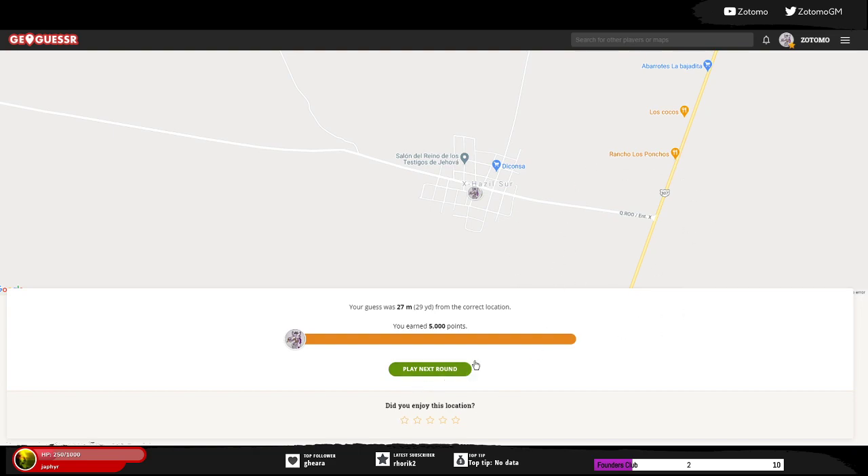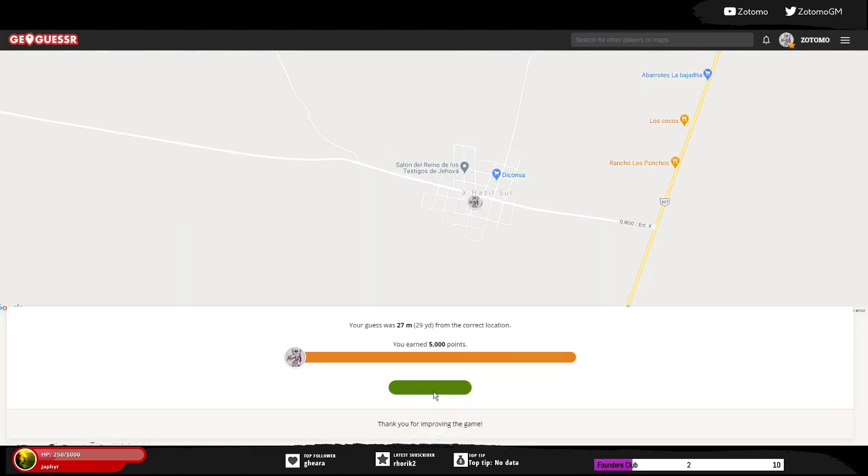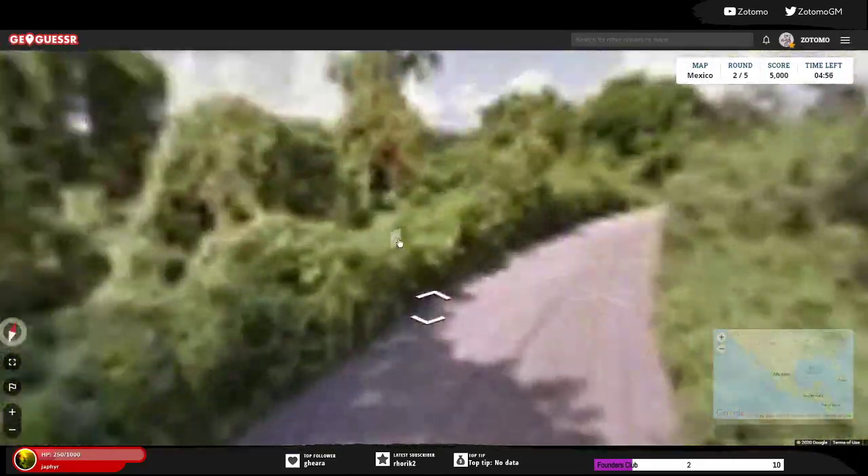That really helped us figure out which way the main road is — it's to the north, so we have to be to the south of it. That probably gave us a couple of points. 5,000 to start off our Mexican guess — definitely paid off that we were really close to a major road. It was pretty scenic, subtropical/tropical Mexico.